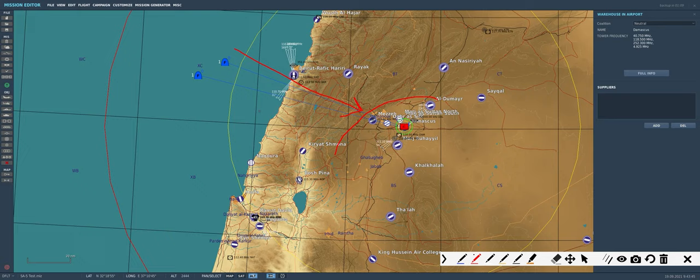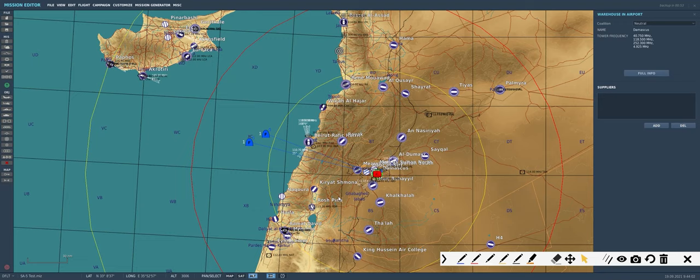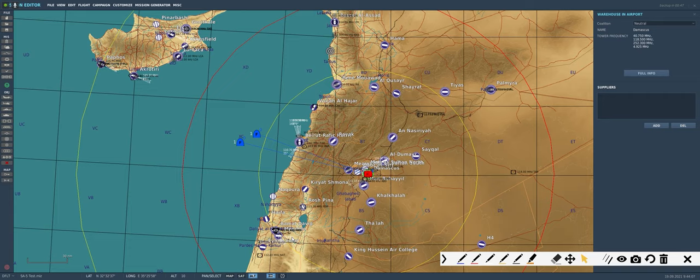In the second F-16, we're going to look at how to use that terrain advantage to take out a very long-range SAM like the SA-5. Because these SAM systems are so long range, the SA-5 from Damascus covers a large portion of Israel itself, specifically Ramat David Air Base. That can be a challenge in terms of taking off and immediately getting an SA-5 shot at you.